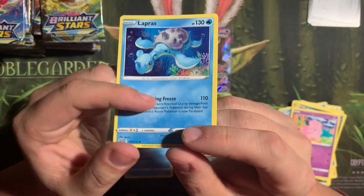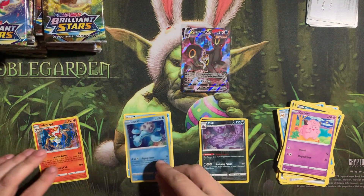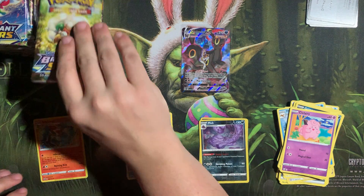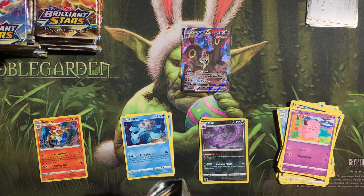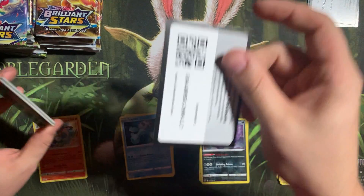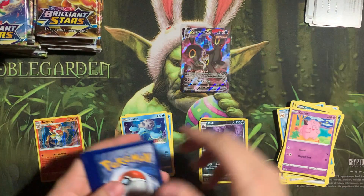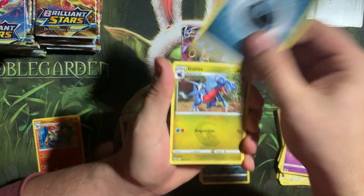I'm a huge fan of that Lapras art. I'm not the biggest Lapras fan, but I do enjoy some nice Kanto Pokemon. Gabite, Gloria, Staravia, Spirit Tomb, Exu, Impidimp, Magmar, Reolu — churns into a non-holo Grim Snarl.